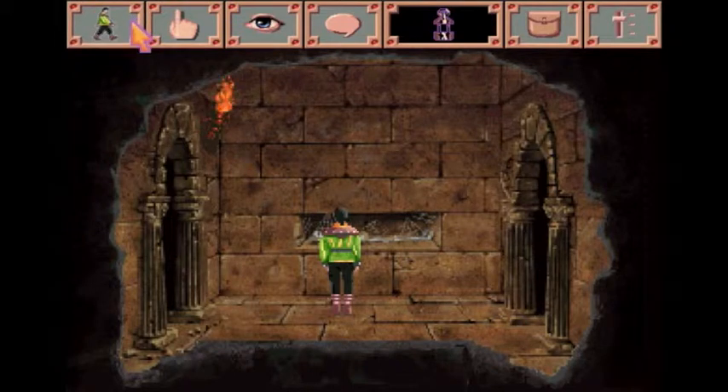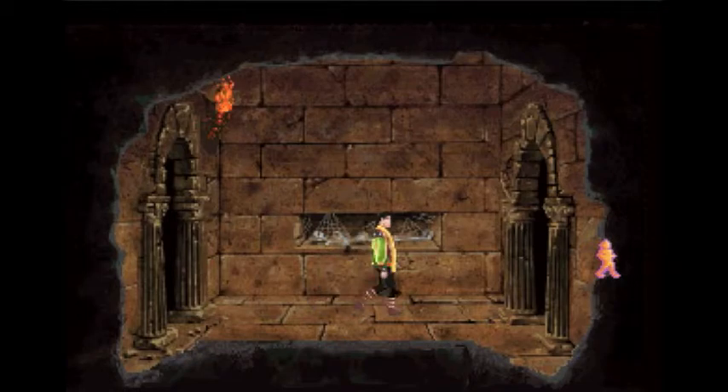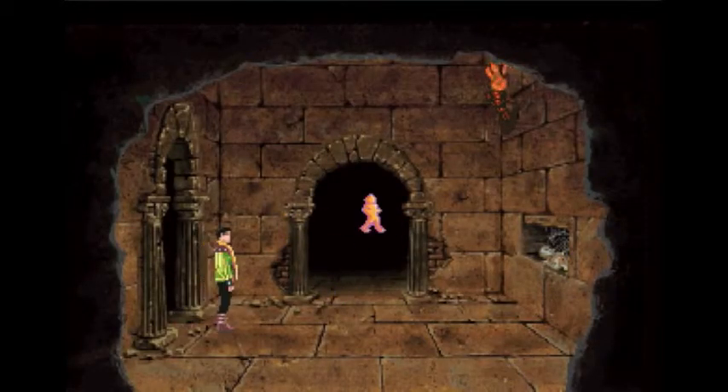We have to search for the minotaur that's in this lair and defeat him to save Lady Celeste, the daughter of the Winged Ones. It's been a while since I've actually recorded an episode of this game.